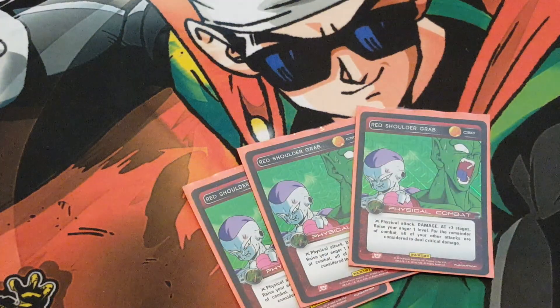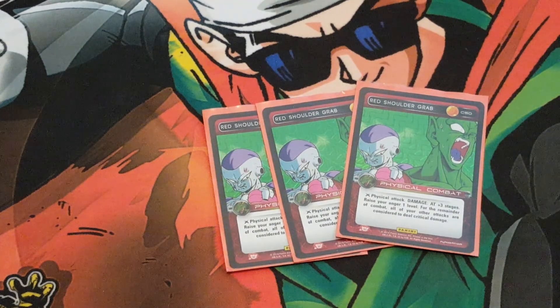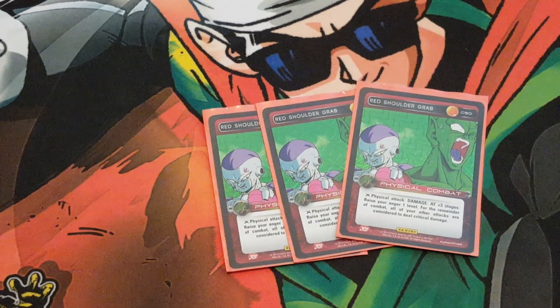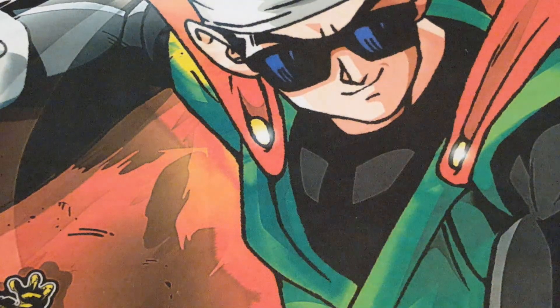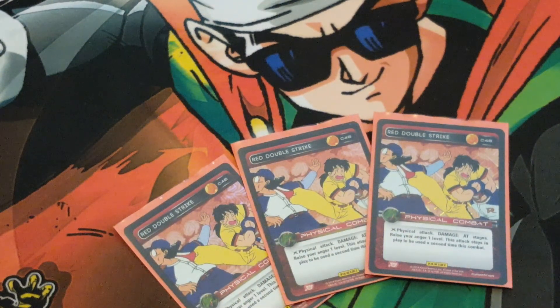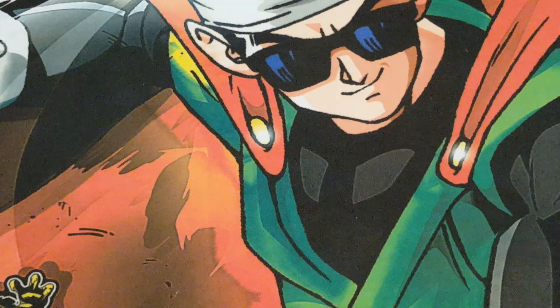I ran three Red Shoulder Grabs. You need crits in this game — I do have a lot of friends who play Dragon Ball decks, and those are annoying, so I need ways to crit more than just damage. Shoulder Grab is very powerful: raise your anger, solid damage. The Shoulder Grab combo with Double Strike — old news, but still very good for anger raise and some annoying poke damage.